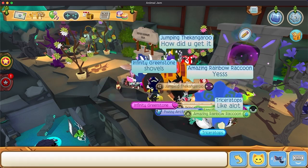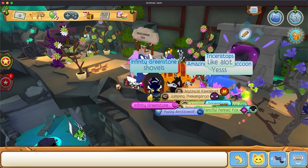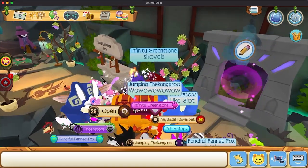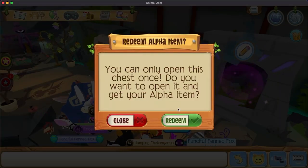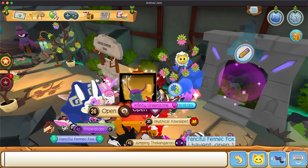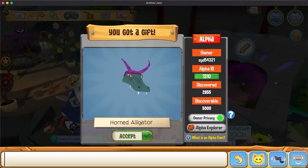Shovels — I got it from the shovels. You can only open the chest once. Redeem. Oh boy. It's a horned alligator! That's my dream item.